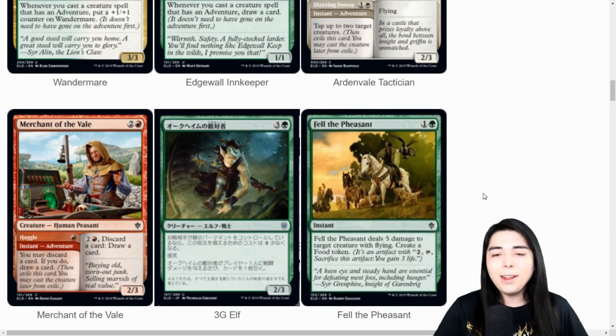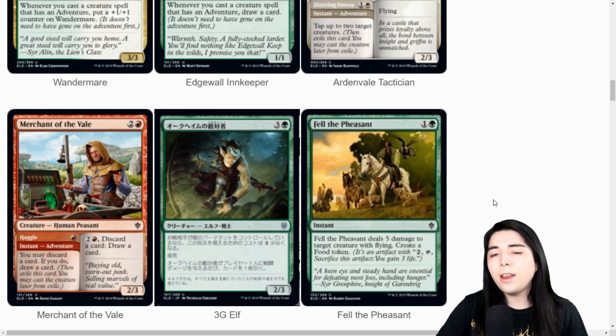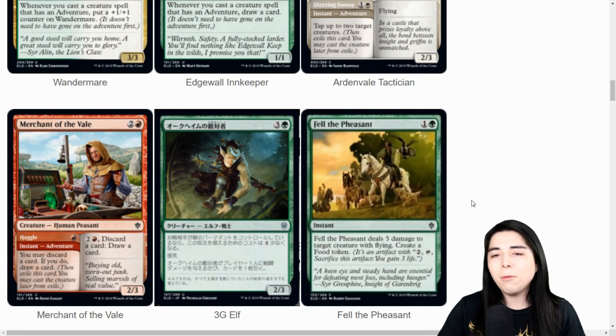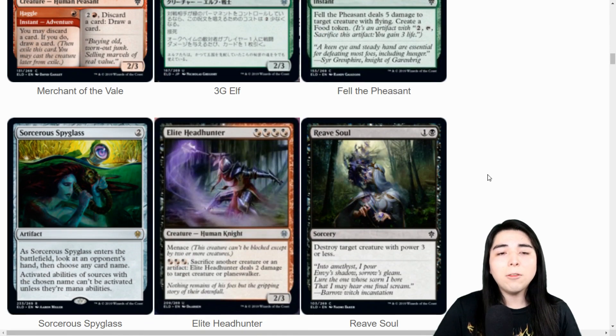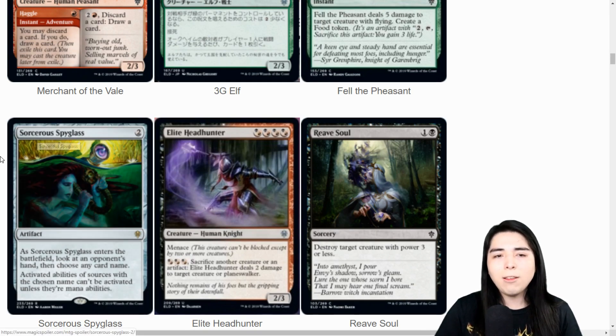Fell the Pheasant: two mana instant, deals five damage to a creature with flying, create a food token. Basically like Plummet - we've had things that deal five damage at instant speed to flyers. The art has a dude shooting down a bird with an arrow. We still need to find a really good use for food tokens, which I haven't seen yet - the Gilded Goose is probably the best thing so far. And we're getting a Sorcerer's Spyglass reprint with a really bright goldy hay-bale background that's going to look pretty nice in foil.